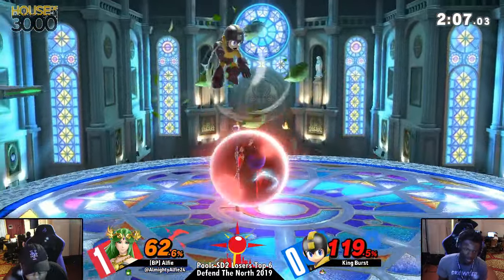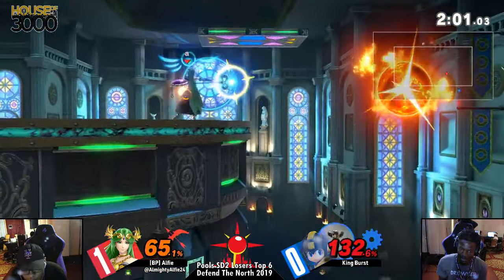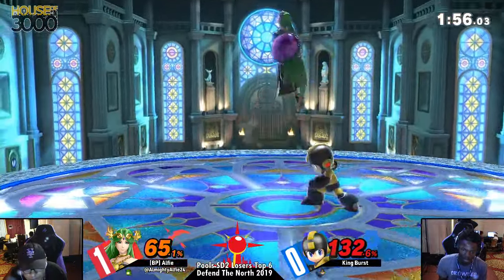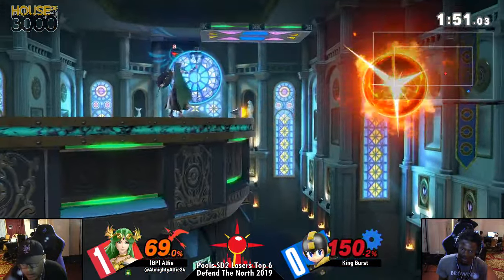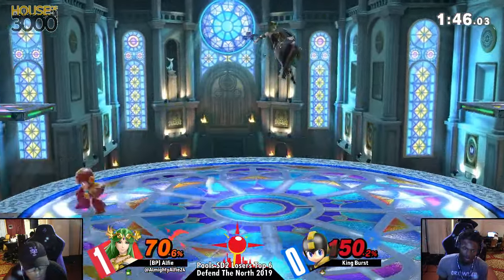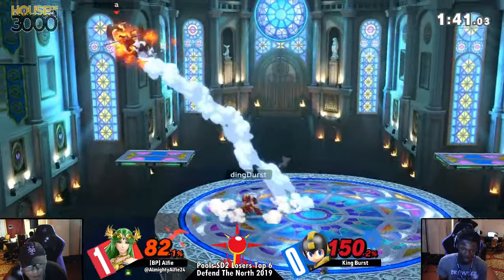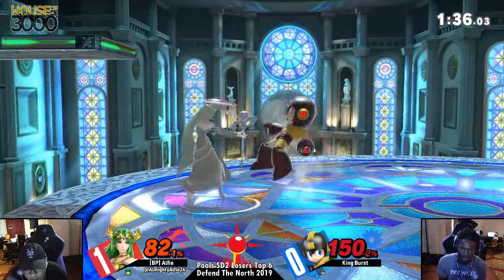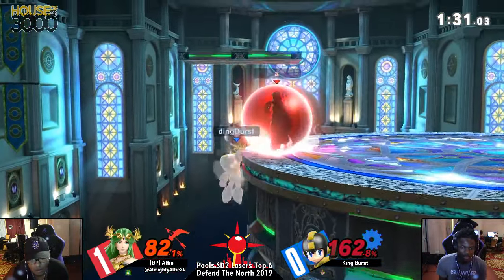Burst is actually retreating with these up-airs, hoping to catch Alfie, because Alfie keeps jumping in. Alfie's kind of gotten hold of what he's looking for on the anti-airs — staying more grounded. He just punished him with that back air. Very good adjustments. Alfie not going to kill just yet, trying to go for the two-frame at the ledge. Alfie's taking a bit of damage on the way back up — this is not done yet. King Burst needs to be careful because Mega Man's back air and fair do kill. The wide blast zones of Kalos are going to come in clutch where he needed it most.